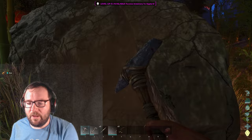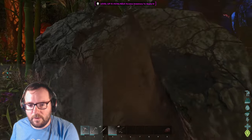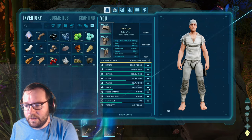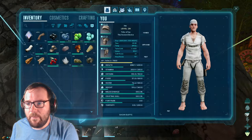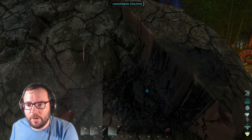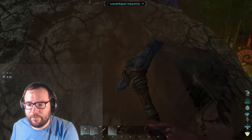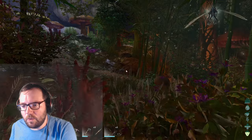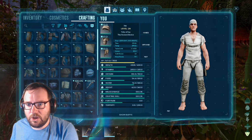We got some metal, which is kind of awesome. We need rideable Bulb Dogs — that would be really cool. We got 20 levels — let's go up into weight a little bit. We're level 39 now, which means we can make trank arrows. As soon as we get a base going, we'll be able to make just that. We need access to water before we can think about that, which is why we need a Parasaur. We could go with a slingshot for right now.